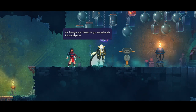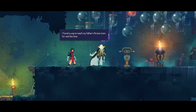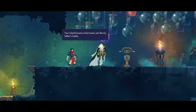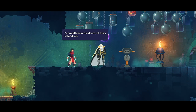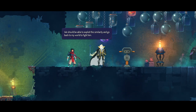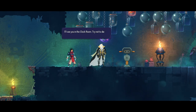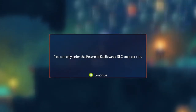There you are. I look for you everywhere in this sordid prison. I found a way to reach my father's throne room for real this time. Your island house is a clock tower, just like my father's castle. We should be able to exploit this similarity and go back to my world to fight him. I'll see you in the clock room. Try not to die until then. You can only enter the Return to Castlevania DLC once per run.